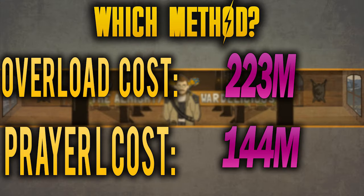Here's the crossroads: if you want overloads and have cash to spare, you can make extremes from this point in preparation for overloads at level 96, then make overloads to 99 — but at the time of this video this will cost 223 million. Alternatively, if you don't want overloads or don't have the money, you can make Saradomin brews to 94 and then prayer renewals to 99. This method costs 144 million, a significant difference, so it comes down to personal preference.